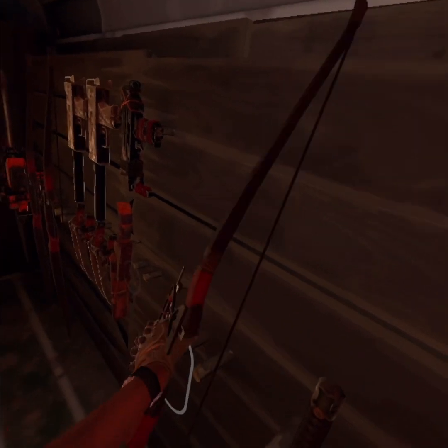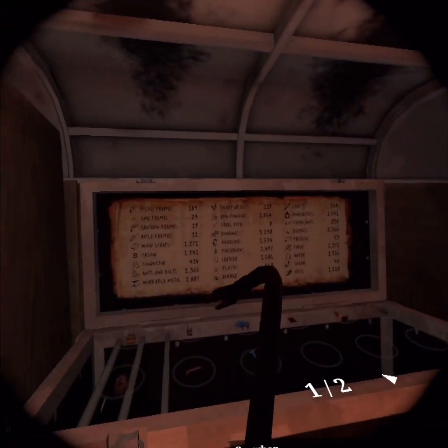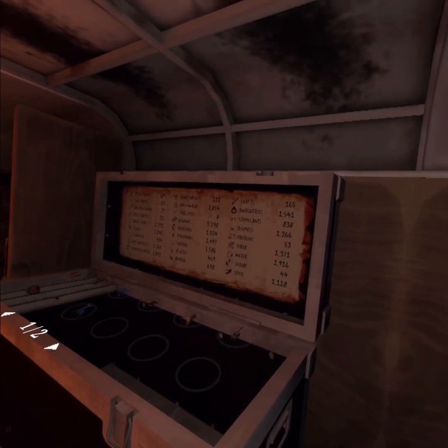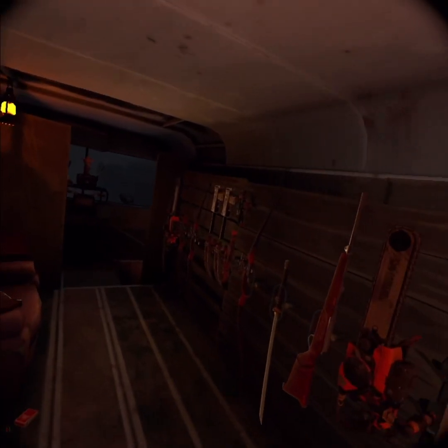The crowbar doesn't give me a steel pipe, and you can see I have zero steel pipes. Throwing this in there - it's not gonna give me a steel pipe. So what do I do to get a steel pipe? It isn't the grenade launcher either.